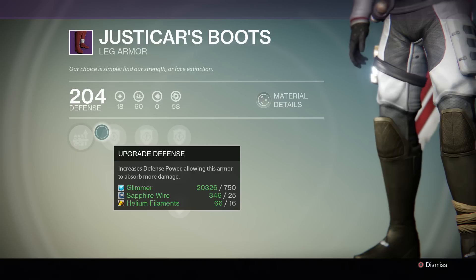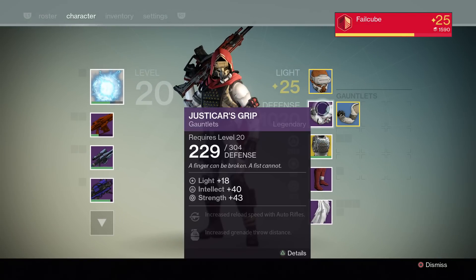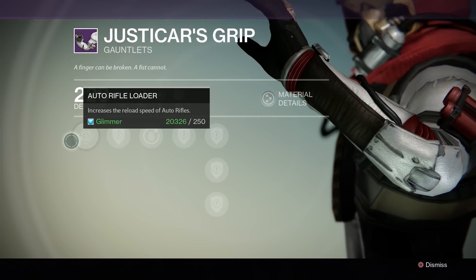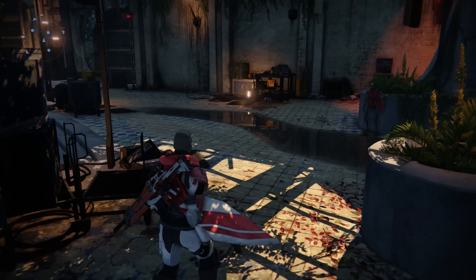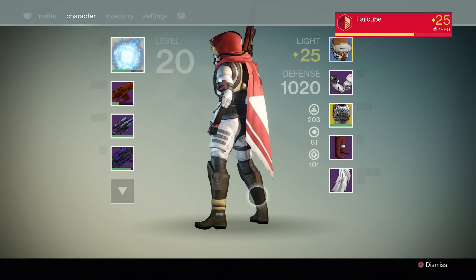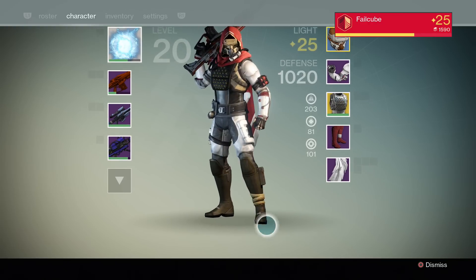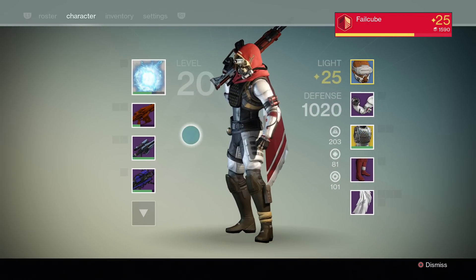Once I start leveling these things up — the scout rifle upgrade needs helium fragments, which I actually have a lot of, though that last upgrade needs ascendant shards. The other piece needs spirit bloom, which I also have. So I'm going to start working on these. You can see on my character screen the boots actually show up as kind of a green color — interesting. Anyway, thanks for watching, like and subscribe for more Destiny videos. I'm probably going to make a video of the raid once I start that as well — until next time, cheers!